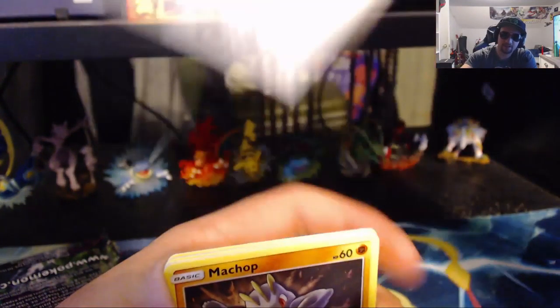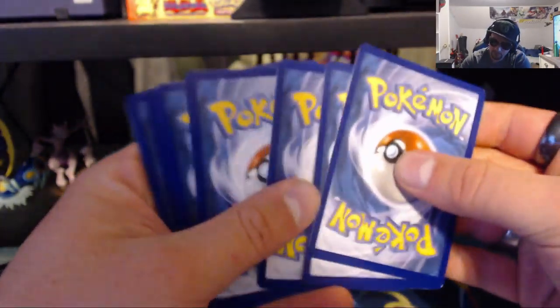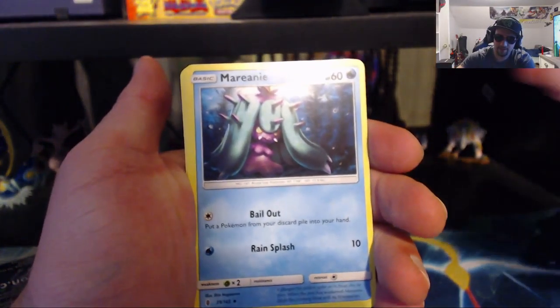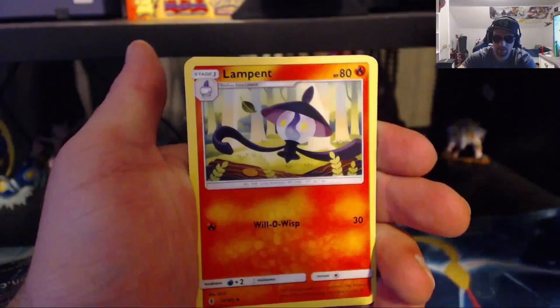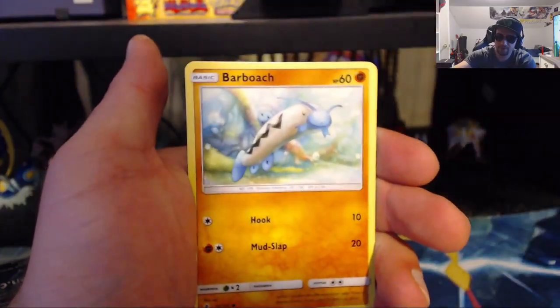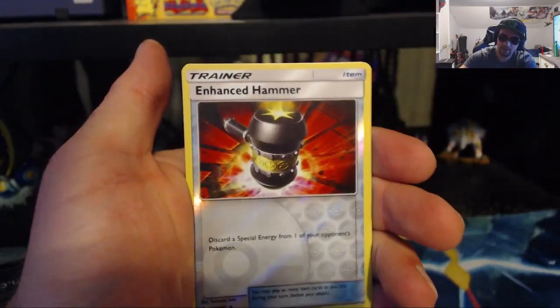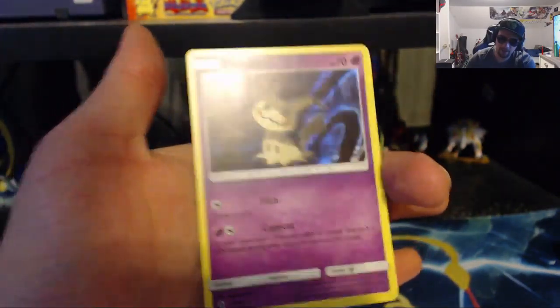Alright, pack four of nine — we're less than half, it's all good. Code for you guys. We have the Fighting Energy, Marill, Clefable, Lampent, Machop, Phantump, Barboach, Carvanha, Taillow, the Reverse Holo Enhanced Hammer, and the Holofoil Mimikyu. I will take it!